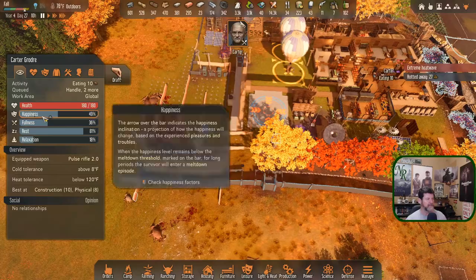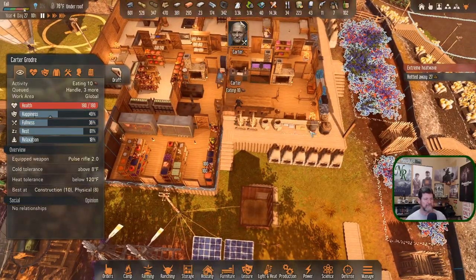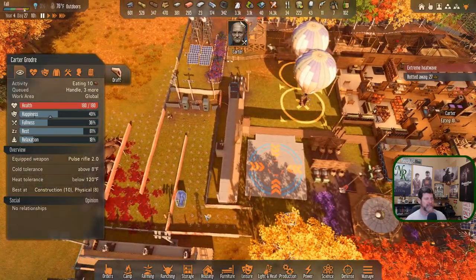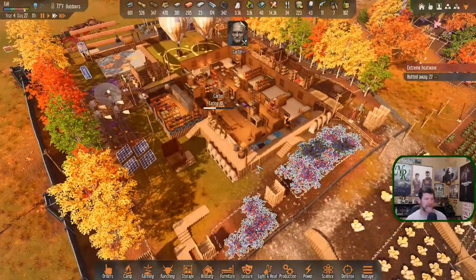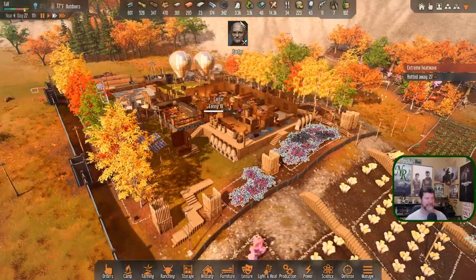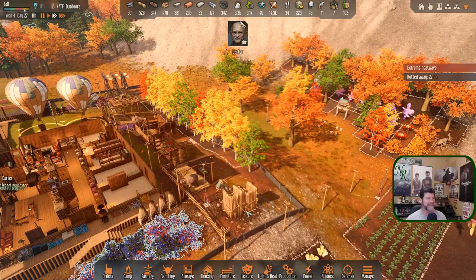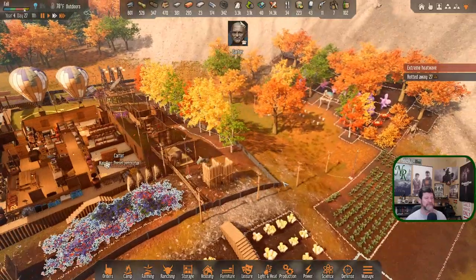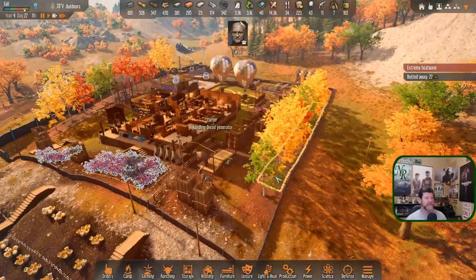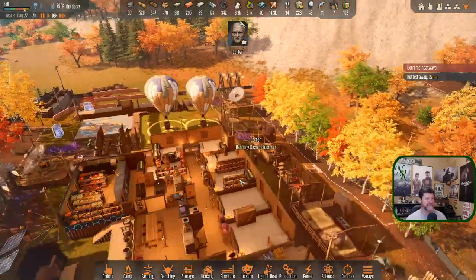Cook one round of meat soup just to give you some variety — I'm noticing your happiness is way down. Then go ahead and sit and relax in a chair, then come out here and play with this construct. Got to keep your happiness up or you're going to get a little cabin fever and go insane on me. We made it through this entire series without any of our survivors mentally breaking — I'd like to maintain that right to the end. That's kind of an achievement for me.